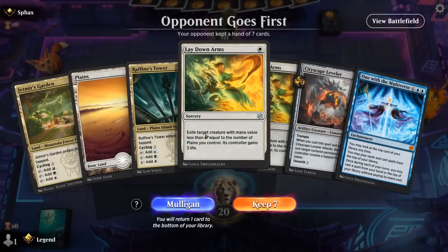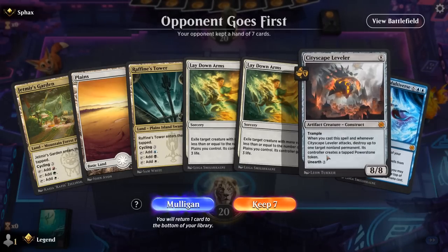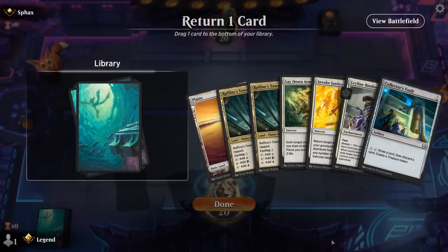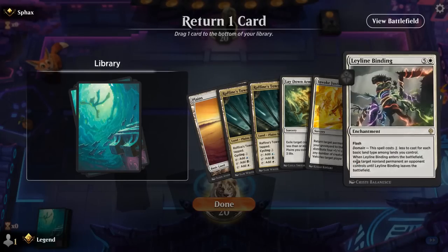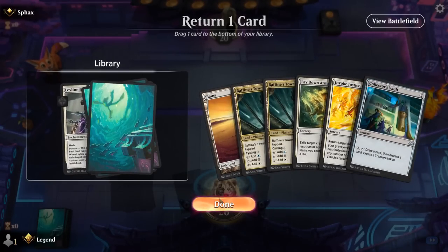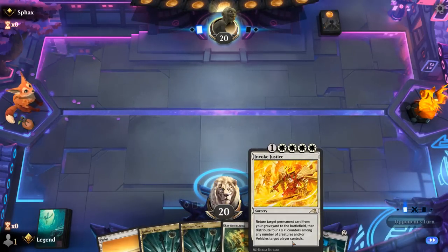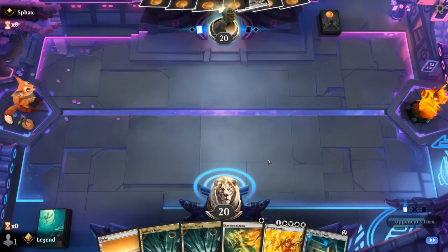Okay, we're on the draw. Our hand's got early removal covered but no discard outlets or reanimation effects, so I think we still mulligan. This is a bit more balanced, and binding would still cost three mana here — so probably keep the Lay Down Arms. We've got a discard outlet and a reanimation effect, just missing something big to bring back, but at least with Invoke Justice both creatures and non-creatures can work.